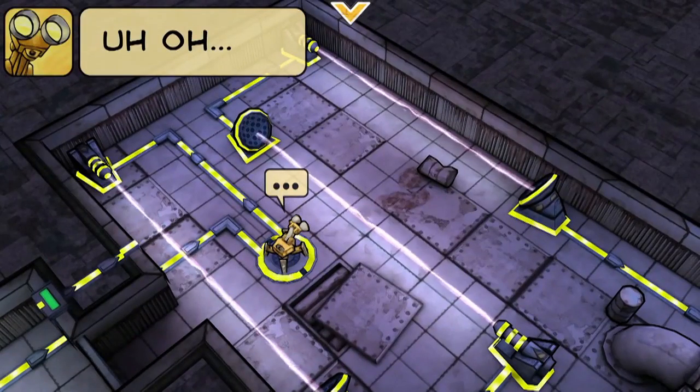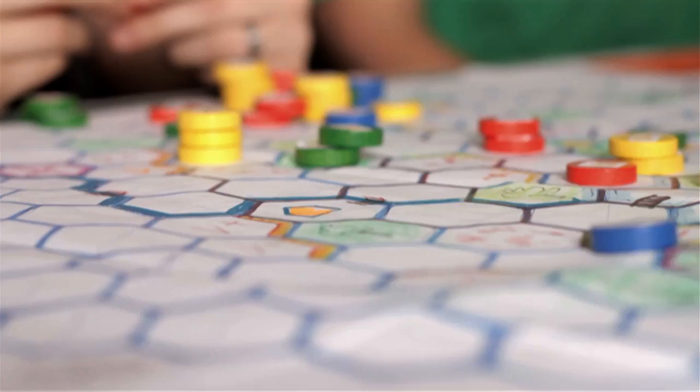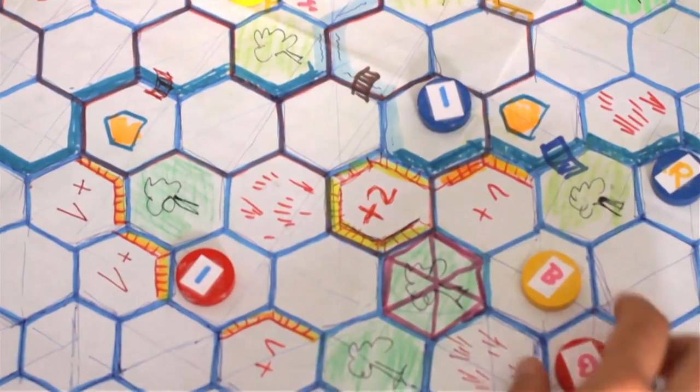Clark's world is about energy. All game elements are connecting power circuits that you need to repair. As we love board games and design our own prototypes, Clark's grid-based factory world is heavily influenced by the board game RoboRally.